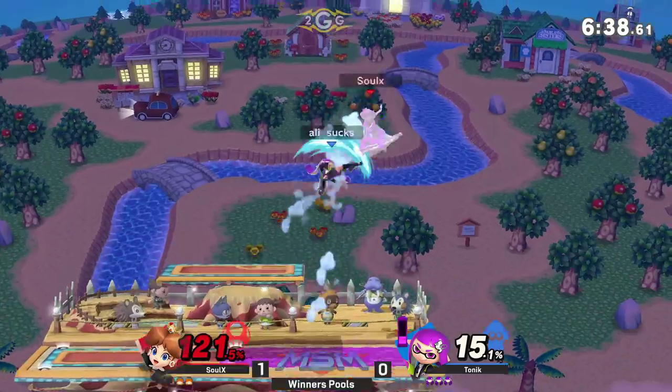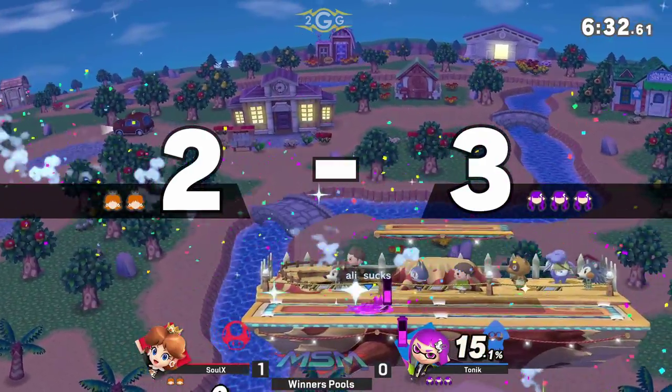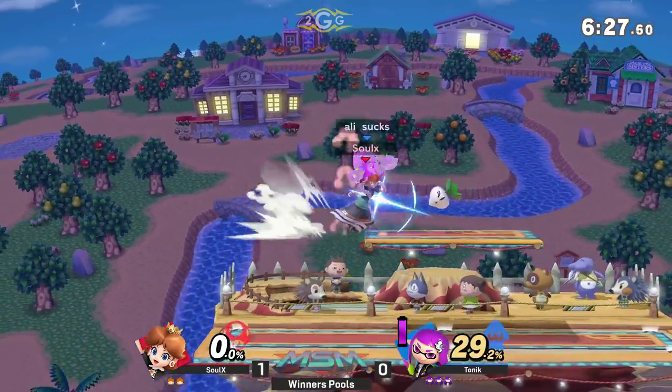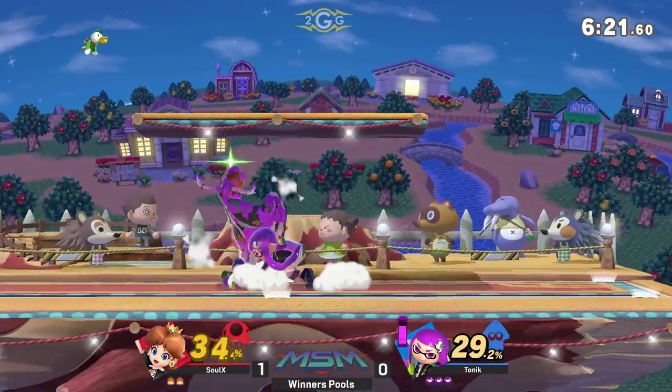Definitely the way Tonic wants to start with the up air — not going to connect again, just not able to chase down the DI. That was a great ledge trap. Tonic looking super good on game two here. And Snashville just gave him the sauce — got the reverse hitbox on the splat bomb.